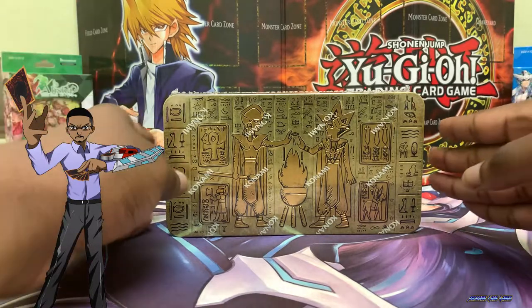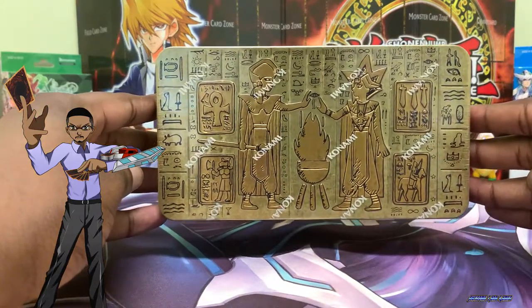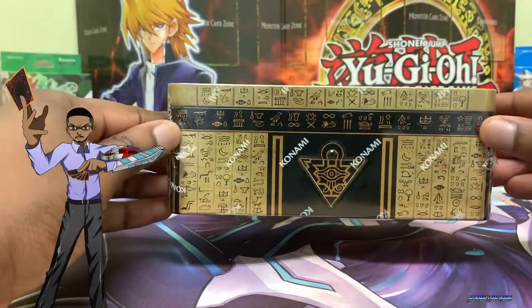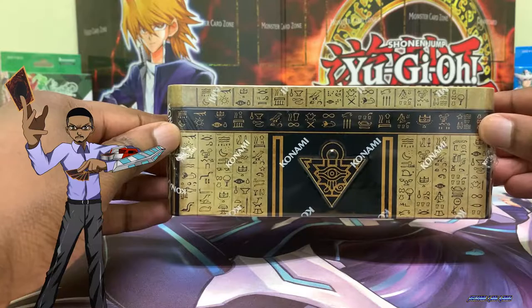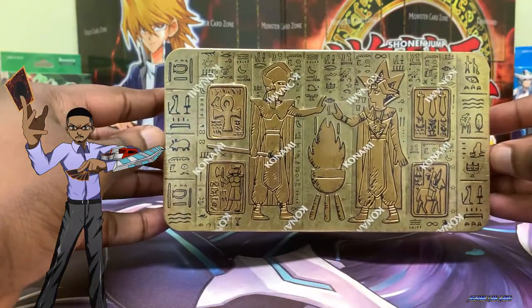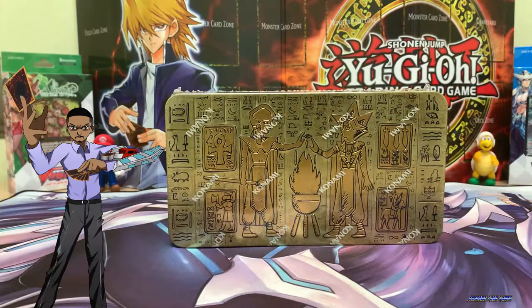Let's check out the tin. It has an amazing design. We have Yugi, Jaden, and Kaiba's artwork on it. On this side we have the Millennium Puzzle. So this is definitely a beautiful tin for your collection and you can sort cards inside the tin.